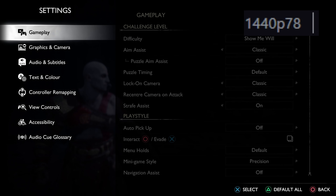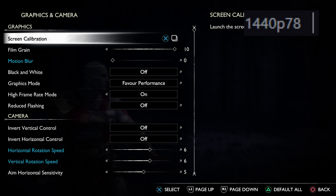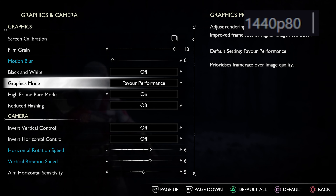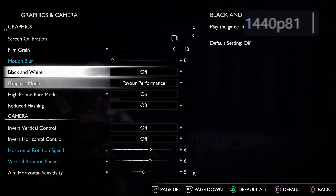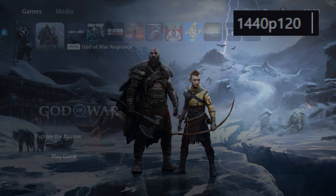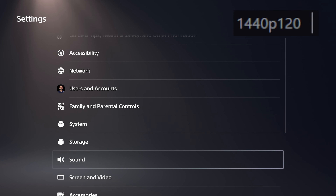Number three: visuals and performance settings. In most games there are options to choose between higher picture quality or performance. Some can provide up to 60 FPS while others provide options even higher than 90, up to 120 FPS. I prefer anything above 60 FPS for story games, but for online games I go with the max performance mode to get the highest possible FPS.